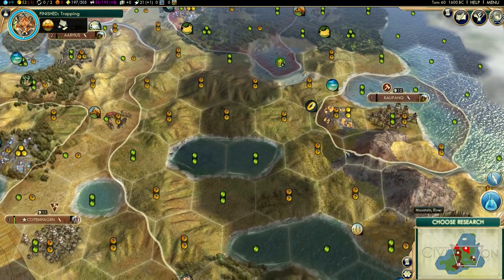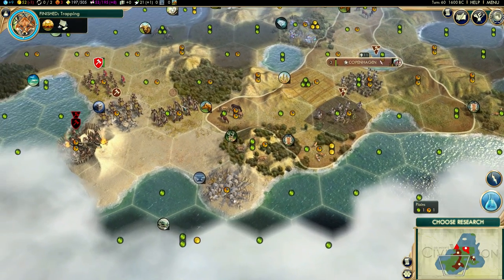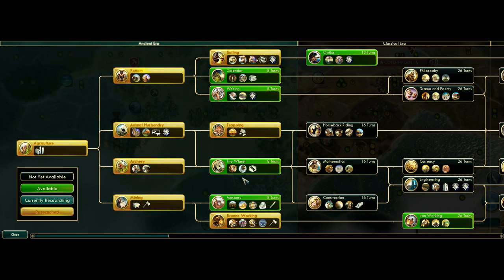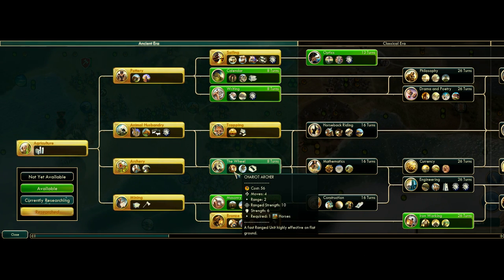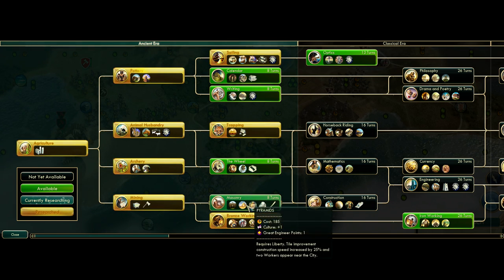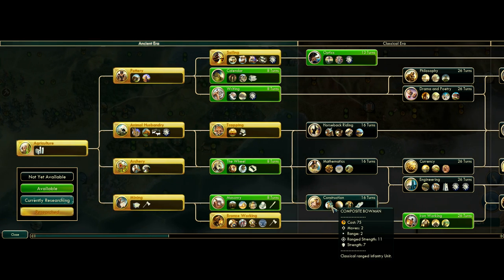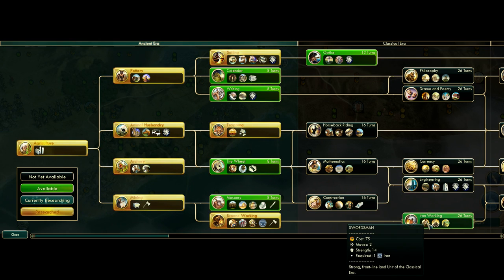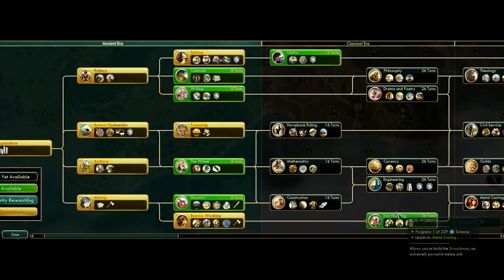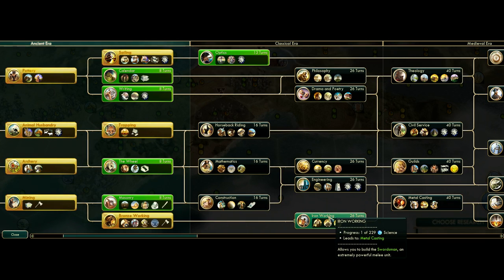How do we do this? Horseback riding needs the wheel. Bronze Working - we've got Masonry, we'll clear the marsh. There's a Composite Bowman we could go for, but the problem is we need the iron. As long as we don't have the iron - 26 turns - I don't believe we can get it.